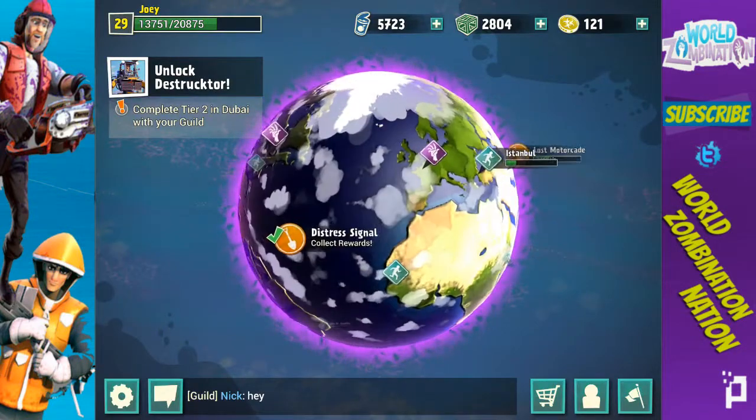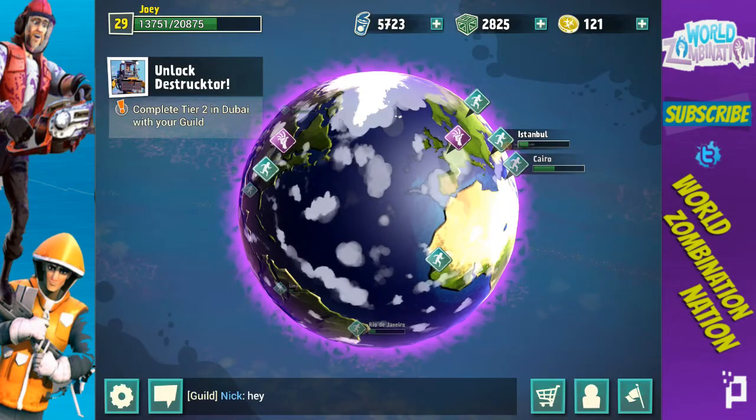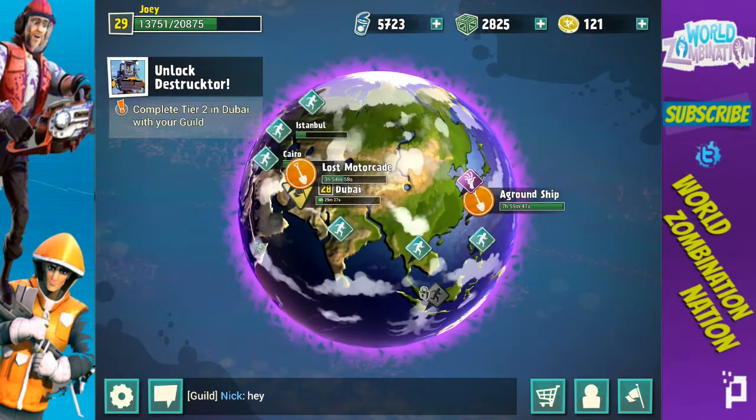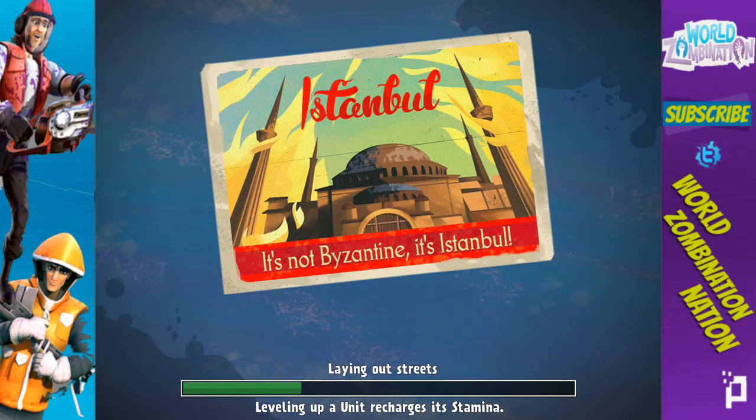Let's collect some rewards — nothing too exciting there. Let's go check out the other locale. Let's go back to Istanbul and get two more attacks in real quick. Istanbul — I keep saying it, I just get a kick out of it.